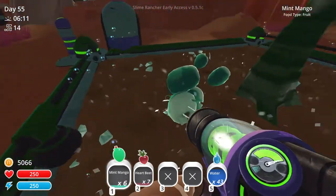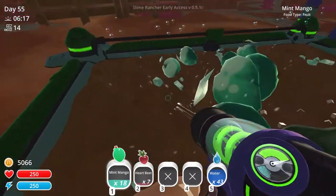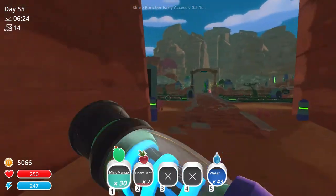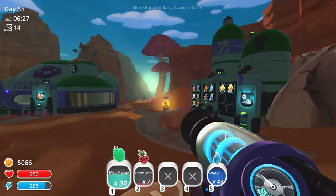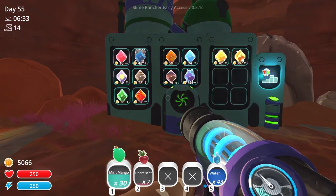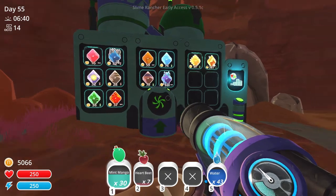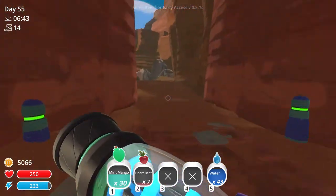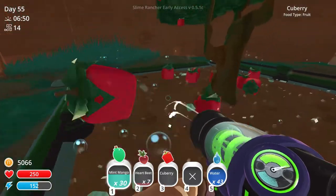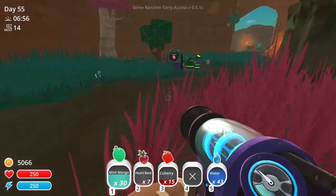We've got loads of mint mangoes, I'm going to pick a few of them up so that I can replace the two in the silo — that's important. One day I'm going to forget. Oh, I never checked the price of the honey slimes — hang on. They have stabilized at 59. That might be the time to sell actually. We'll see how many heartbeats I can get, and then I'll go sell all the honey slimes. I think 59 is a reasonable price for them.